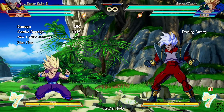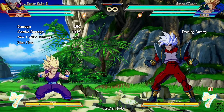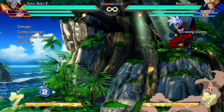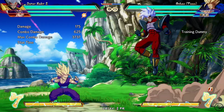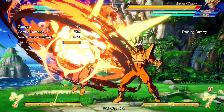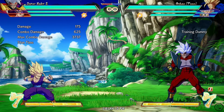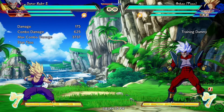What is Super Baby actually about? He is about Ki Blasts — because if the Ki Blasts don't hit the opponent, they actually come back. That's a mechanic unique to Super Baby 2. And of course there's also the assist stealing mechanic.